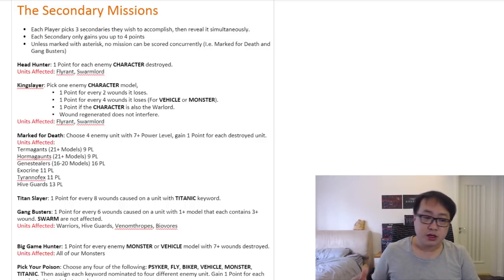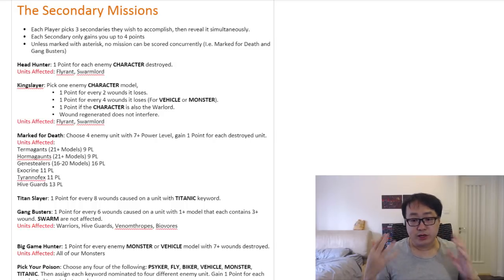The secondary missions are a bunch of smaller missions that a player gets to pick — three of them. Each player picks three secondary missions they wish to accomplish, and then they both reveal them to the opponent simultaneously. By the time you're choosing your secondaries, you probably already have a sense of what your opponent's army looks like and what kind of unit composition he has, so you can have some ideas about what secondary missions to choose. Secondary missions are all about picking the right ones to fight against your opponent and accomplish in order to make the maximum amount of points. ITC is heavily mission dependent — it's not about tabling.